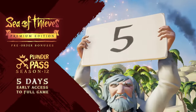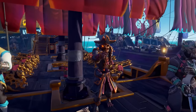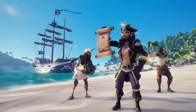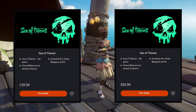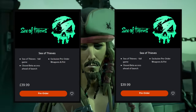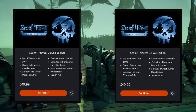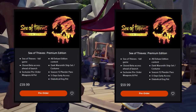If you pre-order the Premium Edition, you'll also get the Season 12 Plunder Pass and 5 days early access to the full game. In terms of price, it's £39.99 or $39.99 for the Standard Edition, $49.99 for the Deluxe Edition, and $59.99 for the Premium Edition.